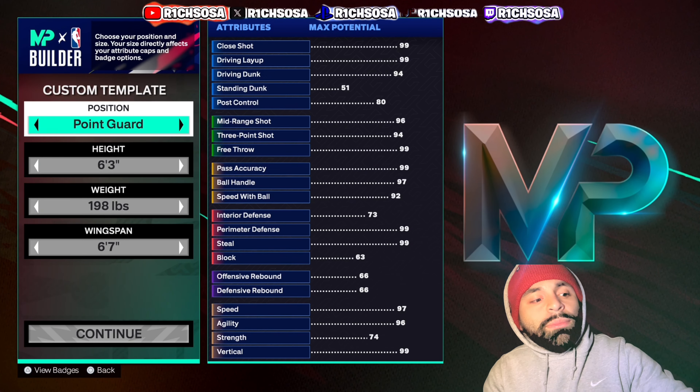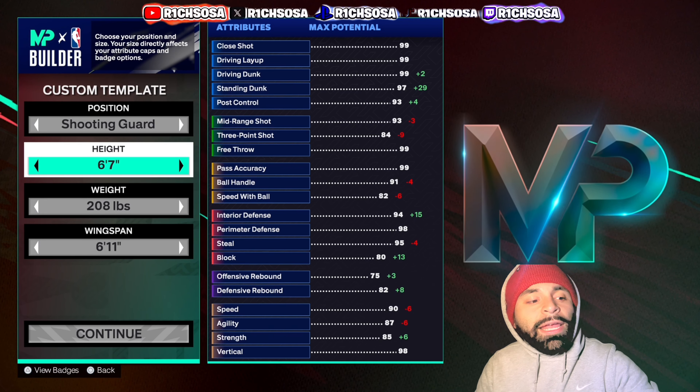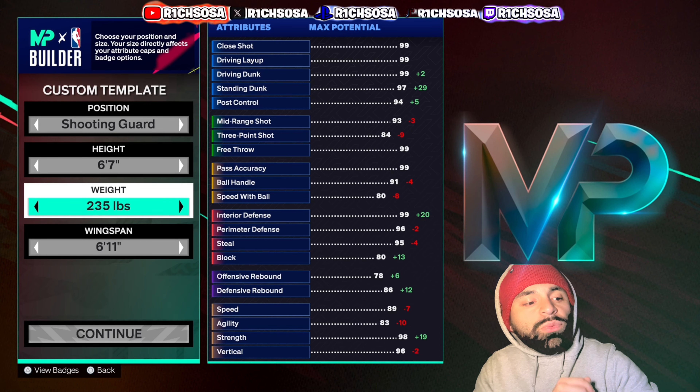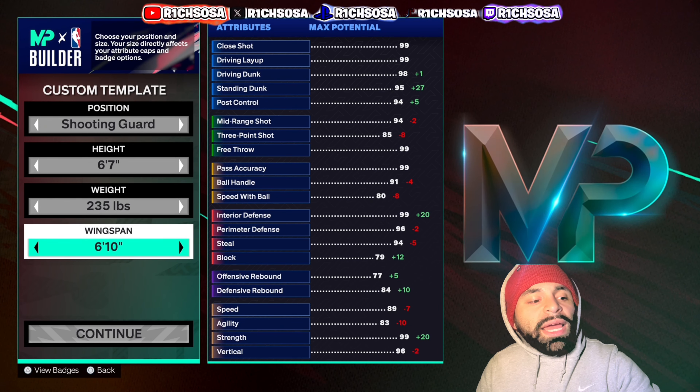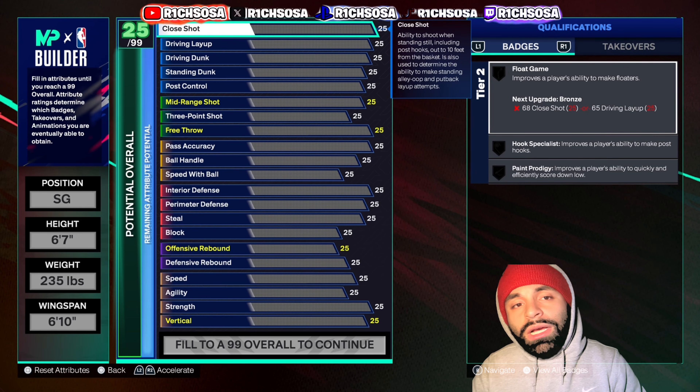To get started, we're putting this build under the shooting guard position. For the height, let's go with six-foot-seven, 235 pounds. Getting into that weight with the wingspan being brought down to six-foot-ten — so this is pretty nice overall for this build.